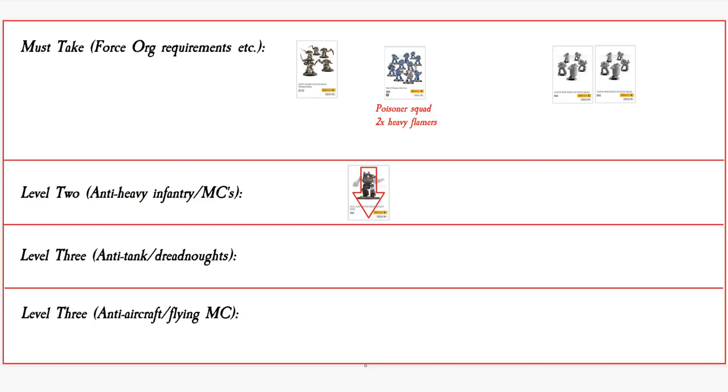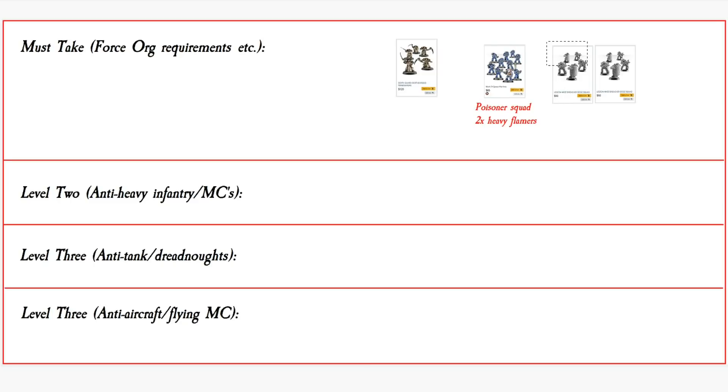This is a perfectly legal loyalist force for the Death Guard for Zone Mortalis, and you can just sort of kit it out with a few little bonuses — like throw maybe an Apothecary in, that could be fun. Even a Vigilator Consul might be a good choice in here as well. So consider those as options available to you.